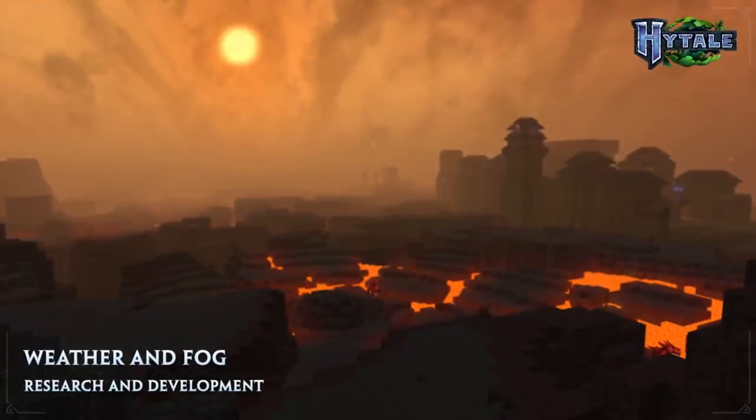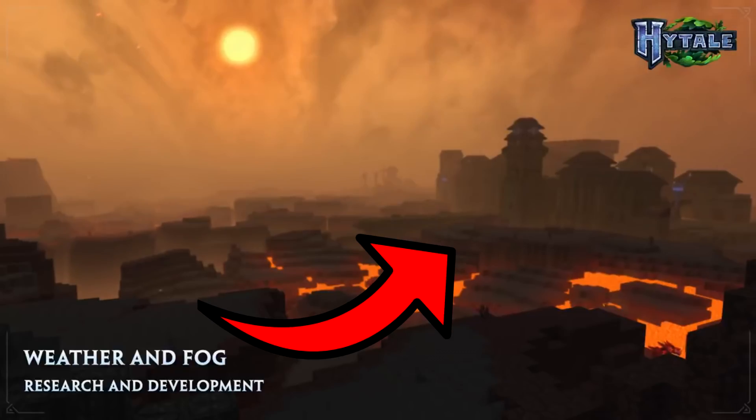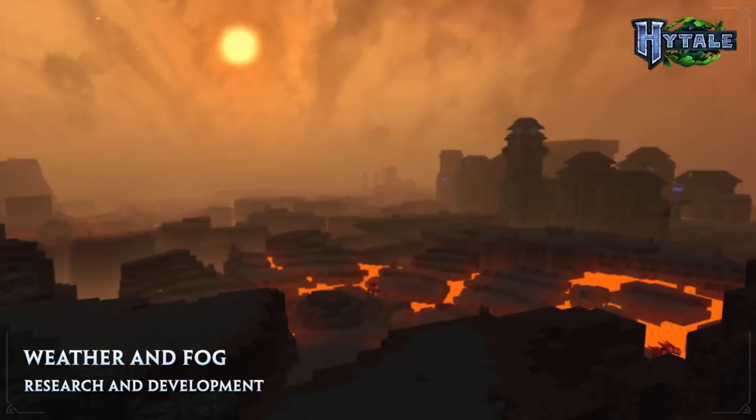Our last biome presented to us in the video is the nether and or hell world we have seen before many times in the trailer. This place is very dark and dismal with the only light source coming from the lava pools below. In this screenshot, we can spot a castle of some sort in the background that could be perhaps a totally naturally generated structure, kind of like the strongholds we saw in Minecraft.